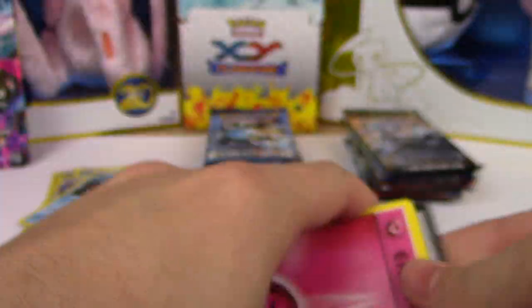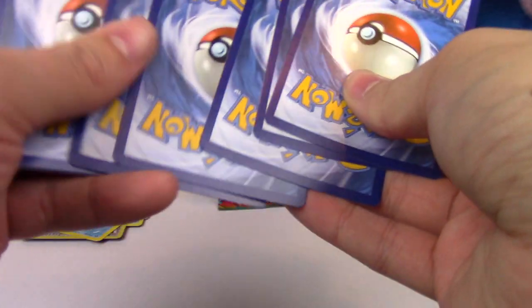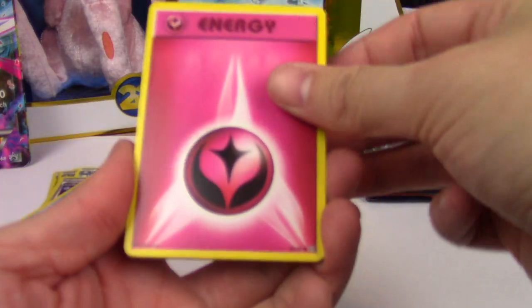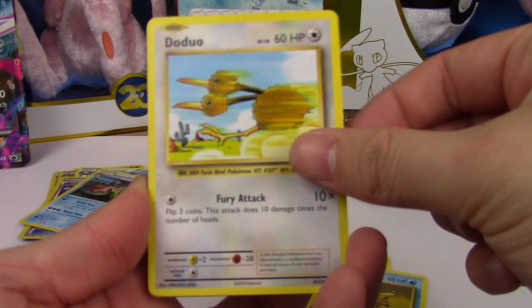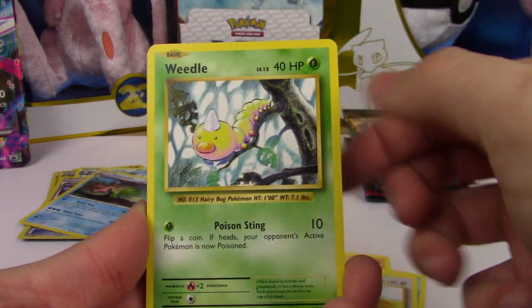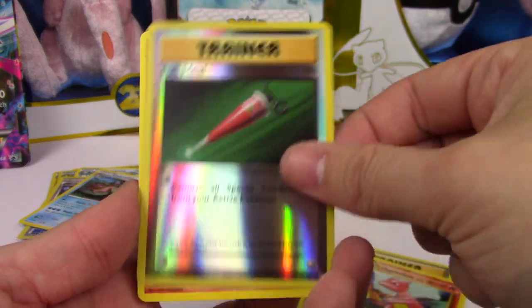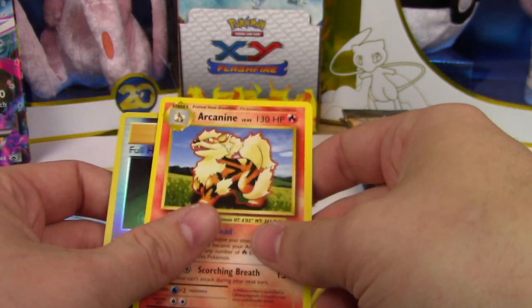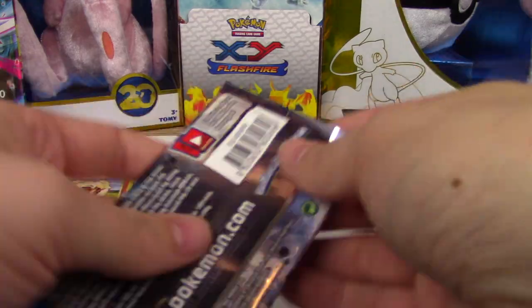And Evolutions! Can I take that Evolutions code? Let's get some Mega Charizard. Fairy Energy, Onyx, Staryu, Venusaur Spirit Link, Charmeleon, Full Heal, Arcanine! Breakpoint! Let's get some goodies because I know Breakpoint has the goodies. Still can get a Greninja Break.